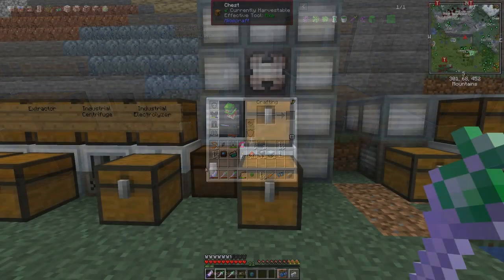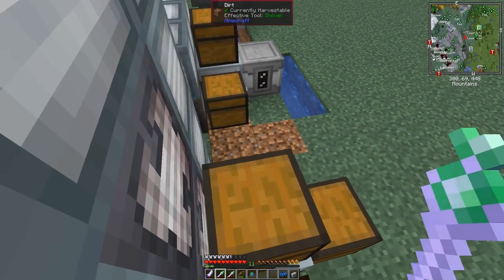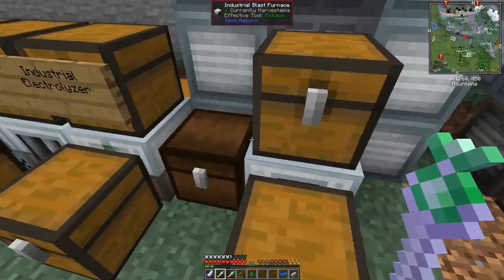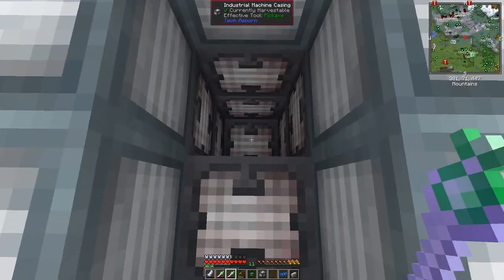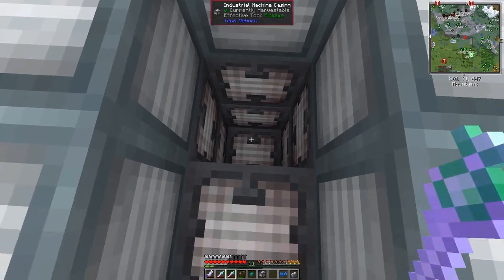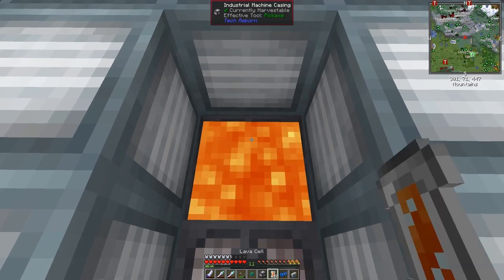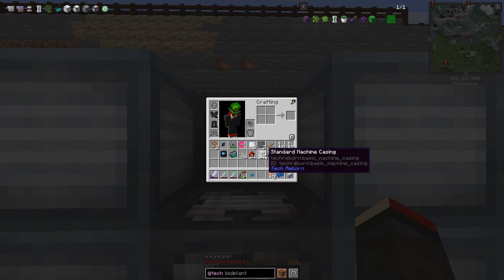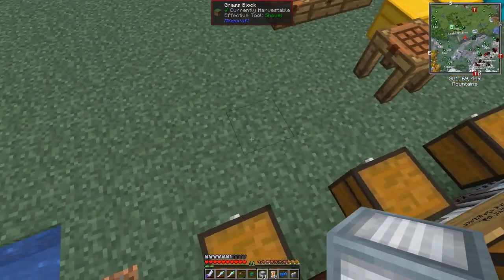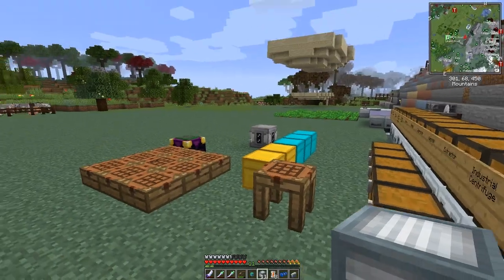I've put 12 industrial machine frames around the middles so we can actually not have to open the thing to get lava in — but I forgot to put the lava in. So we've got 2,020 heat. Let's go and put the lava in like that. I've put all 12 around here. We can put down two buckets of lava and fill it up. The industrial one goes in here and the basic one just goes in front — standard machine frames like that. Now we should get two and a half thousand heat.